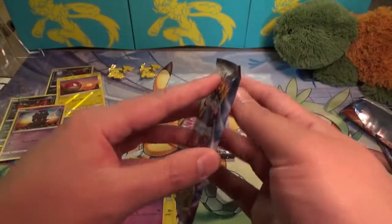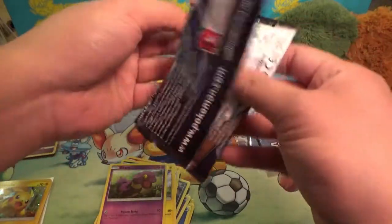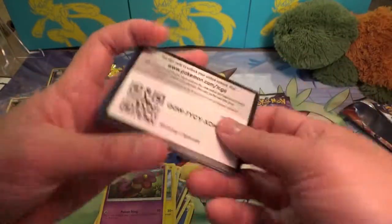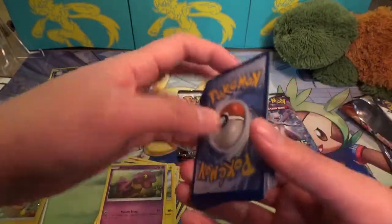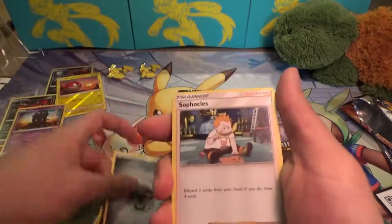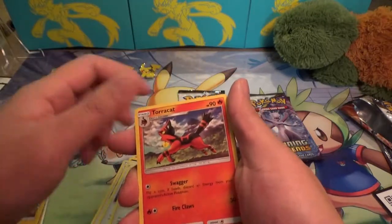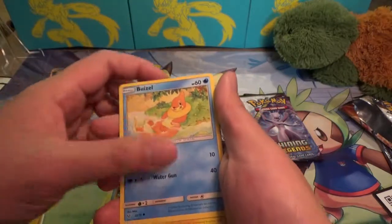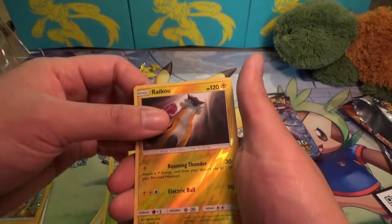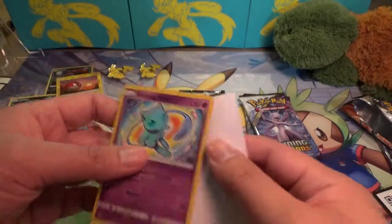Okay, into the Mew pack. They do have some of the different Shining cards. I think the Mew is okay — the Rayquaza is kind of cool, I'm not sure it's worth that much. Same thing for the Jolteon. Alright — Metal Energy, Sophocles, Super Scoop Up, Lillie, Torracat, Togedemaru, another Pikachu — I think I have three of them now — Bulbasaur, I like that Bulbasaur. Reverse Raikou, and ooh, there we go — there's that Shining Mew we were talking about. Not bad!